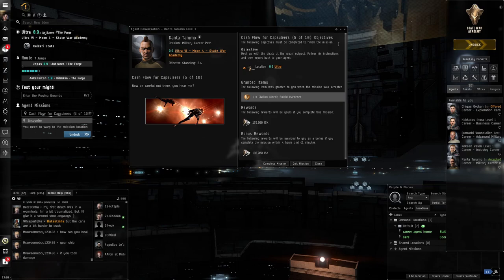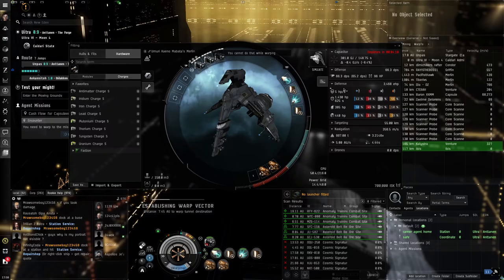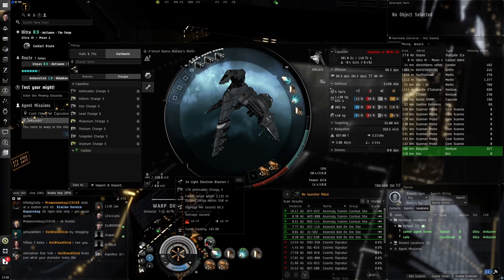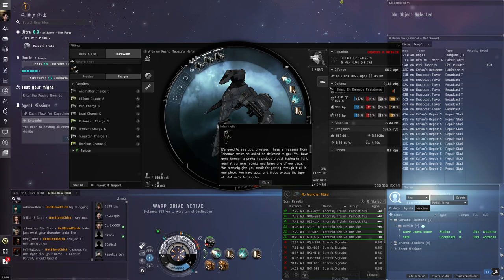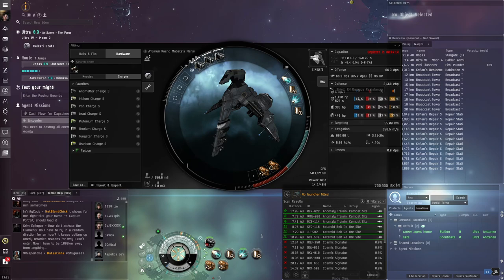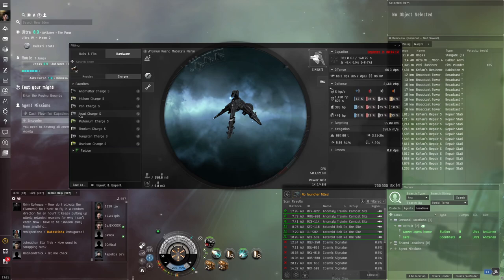Requesting a new mission: meet some pirates at a repair outpost. The reward is a kinetic shield hardener. There are four damage/resistance types in EVE Online: EM, thermal, kinetic, and explosive. The damage type you use determines how much damage applies through resistances. For example, if you have 50% EM resistance and someone hits you with EM damage, 50% of their damage is negated. At 75% resist they do 25%, and at 90% resist they effectively do just 10% of their original damage.